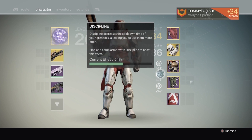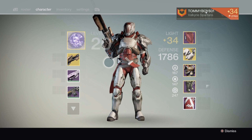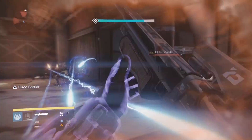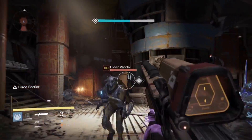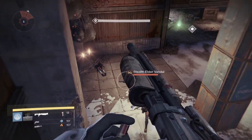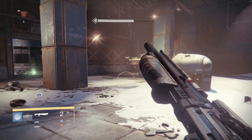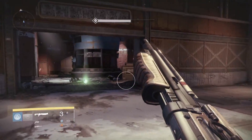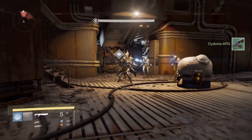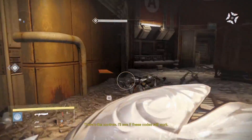The weapons I liked to have were the Universal Remote, the Vestian Dynasty, and Jolder's Hammer - those were my three favorites. I searched for Universal Remote for months; it took me at least half the year to get it. Vestian Dynasty I got when Rise of Iron - House of Wolves came out. For Jolder's Hammer, I spent all my Motes of Light trying to get the roll with extra ammo and stability. That'll be one of my memories from Year One.